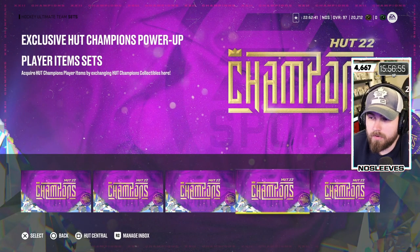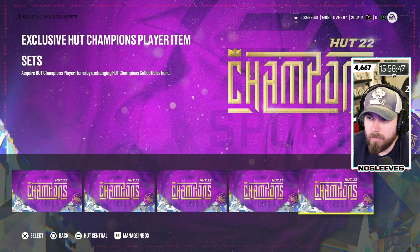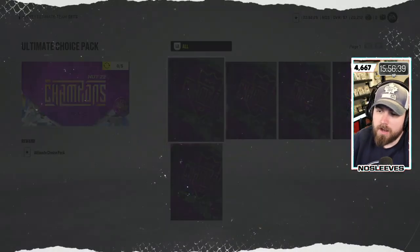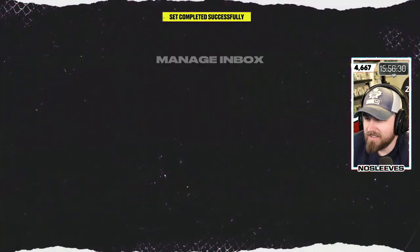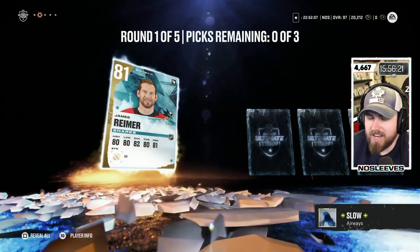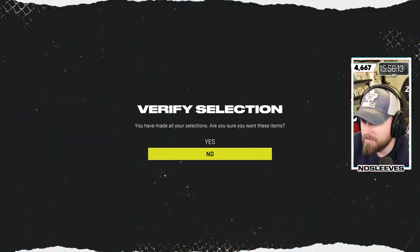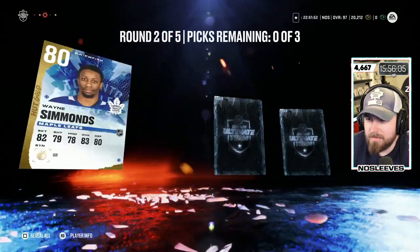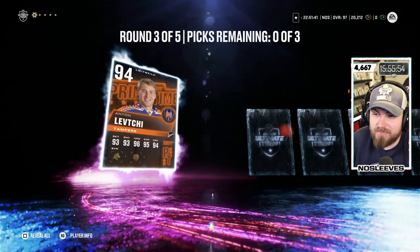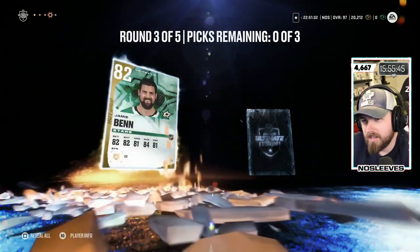We also got seven collectibles from HUT Champs. Normally I'd put them into power collectibles to upgrade Mario and Gretzky, but let's use them for packs instead. We'll open five Ultimate Choice Packs — not every day you make Top 100. Pack one: Cal Peterson, James Reimer, Nick Ritchie, Rickard Rakell, and Stuetzle — that's tough. Pack two: Vatrano, Subban, Simmons, Stastny, and Gudbranson — starting out exactly how I'd expect. Pack three has a 94 Anton Lander — a nice little purple pull!